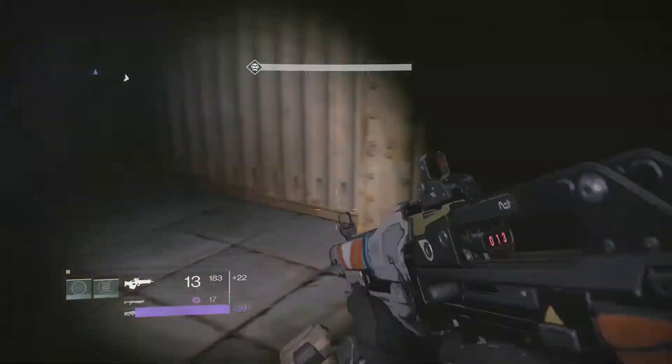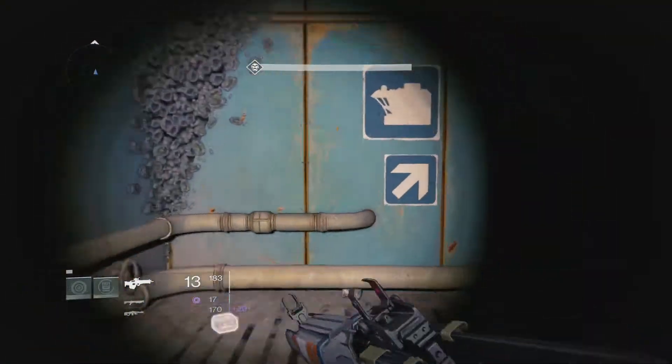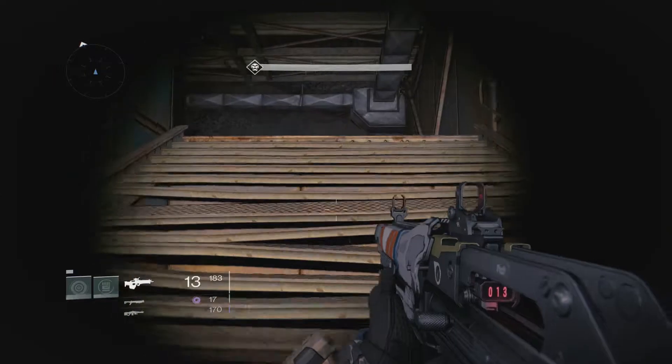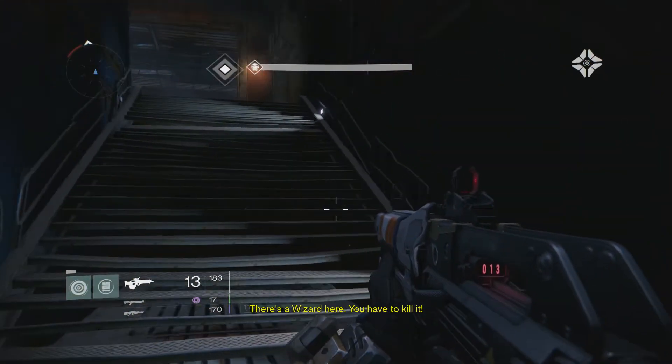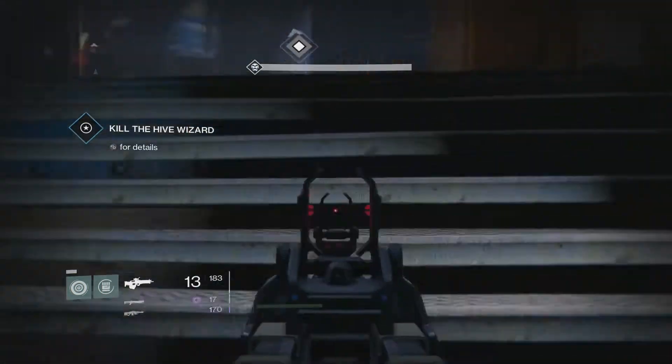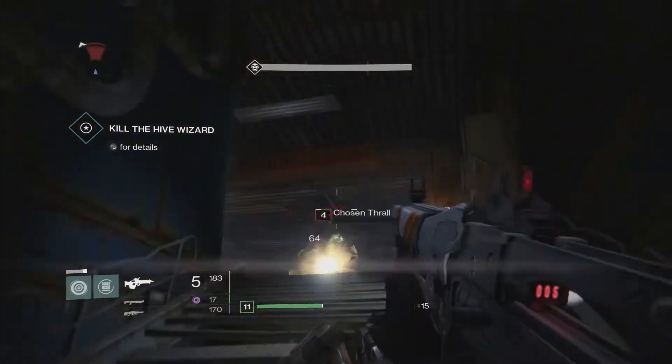Let's get this ammo. Let's go upstairs — there's a wizard here, you have to kill it. A wizard? Are you serious? Oh, these things. Why? Go away.